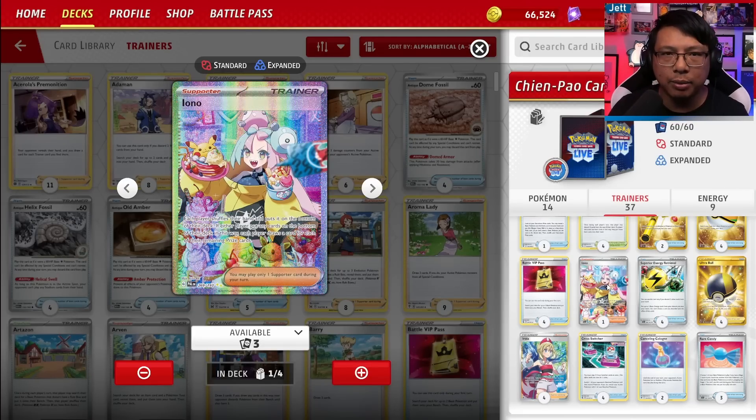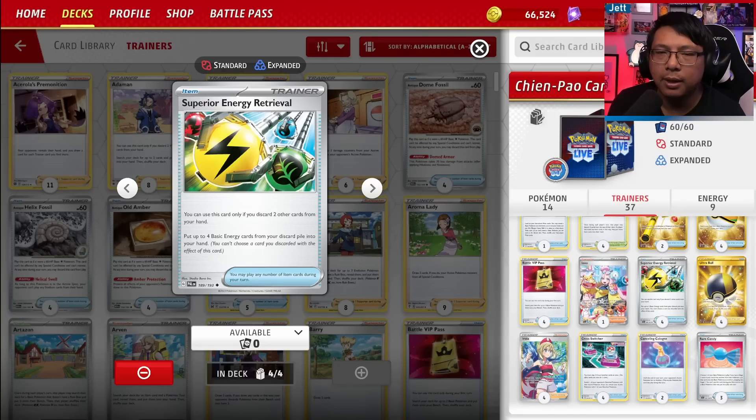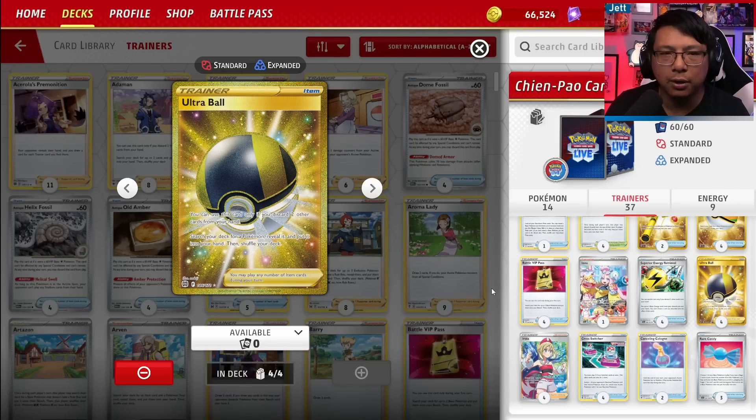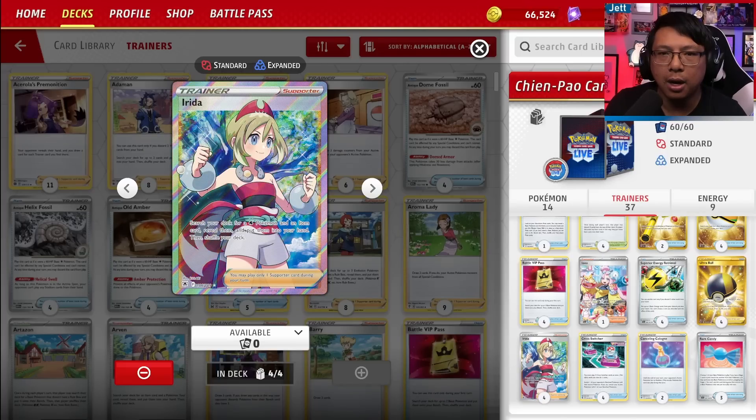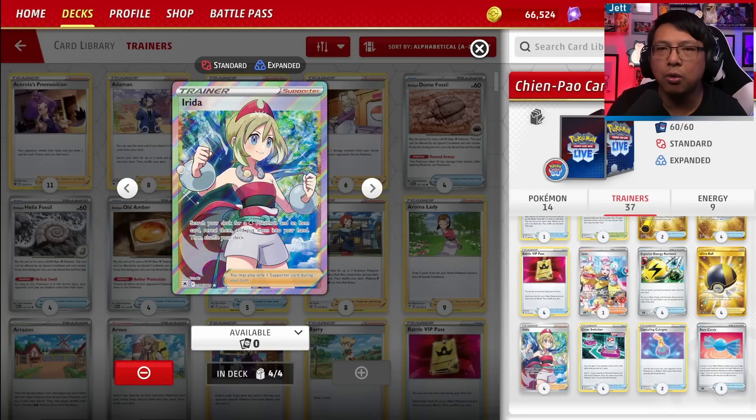One copy of Iono — it's the only hand disruption card we have. Both players shuffle their hands to the bottom of the deck and draw equal to the number of prize cards remaining. This is great for refreshing our hand early or disrupting our opponent's hand, and particularly in the late game you can force your opponent down to one or two cards if they only have one or two prizes remaining. Four copies of Superior Energy Retrieval — you discard two cards and draw four water energy from your discard pile to reload Chen Pao or Greninja for massive KOs. Four copies of Ultra Ball — discard two cards and grab a Pokemon of your choice. Irida is the backbone of this deck, letting you grab a water Pokemon and an item from your deck. Most commonly it'll be Baxcalibur and Rare Candy, but there are so many helpful combinations, making Irida absolutely invaluable.